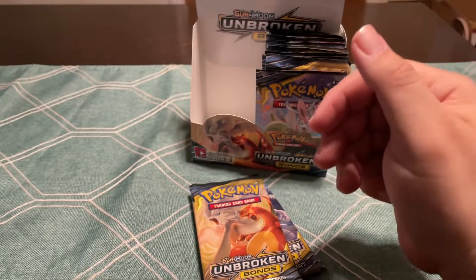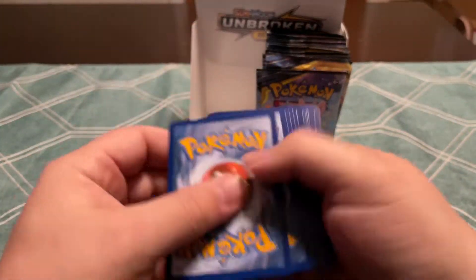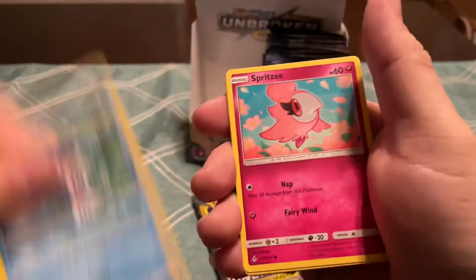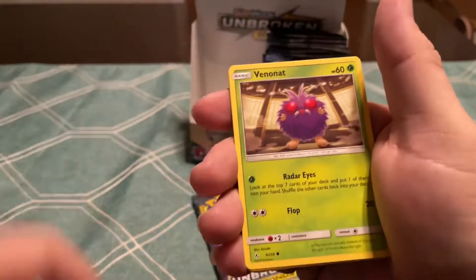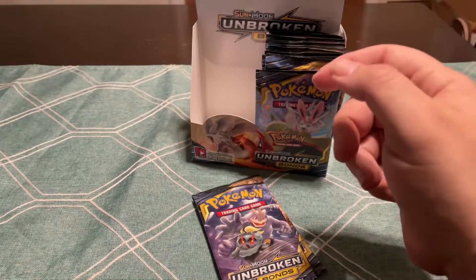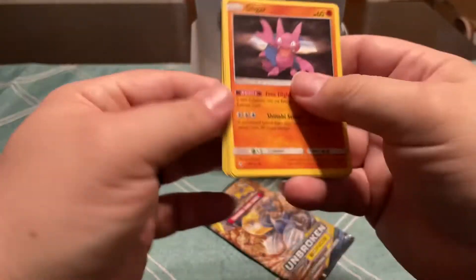A ton of Holos. I think there's a Blastoise in this also — that's a really good hit. And then a couple of the trainers. Spritzy, look at that. Cliff and Lilly. So yeah, 18 packs down and didn't get anything good.